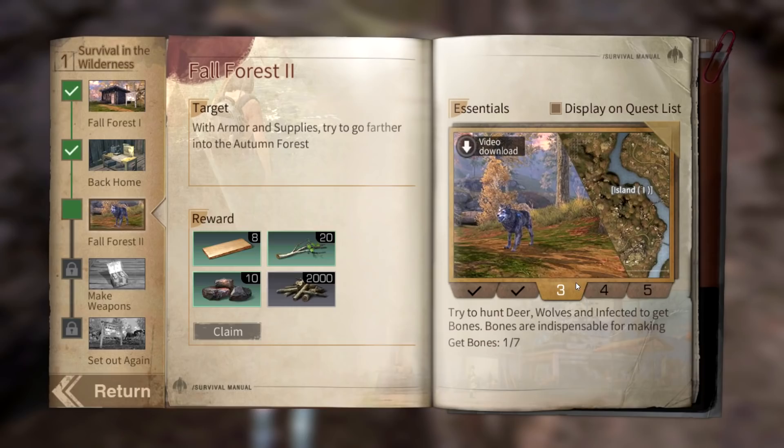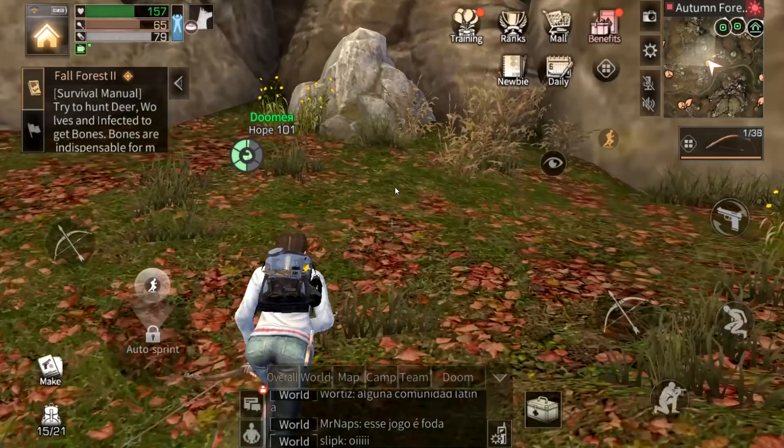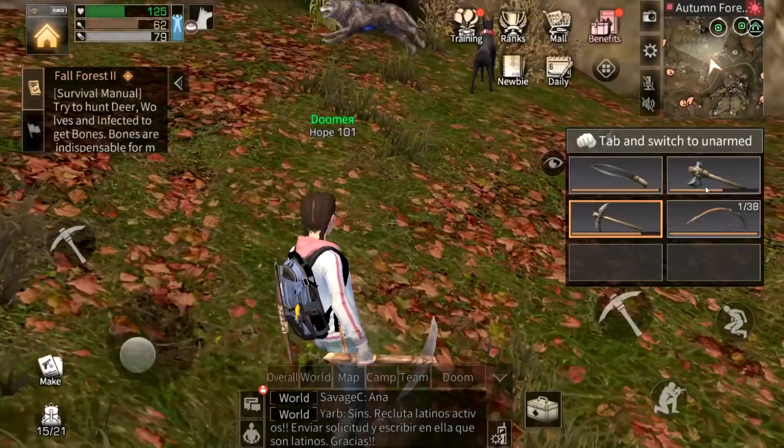Now we need to kill enemies and gather twig, iron ore, and flint. You cannot gather flint while it's raining — if it's raining and you mine a rock you won't get flint. Conversely, if you need rope you will not get rope when it's dry — rope is obtained by chopping trees only when it's raining.